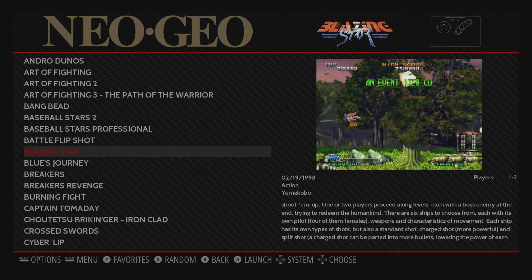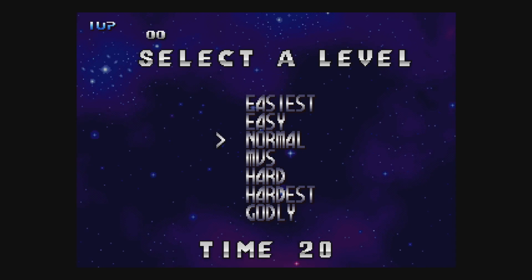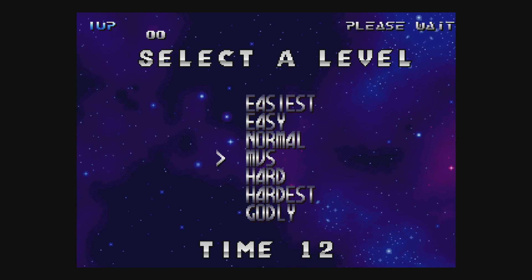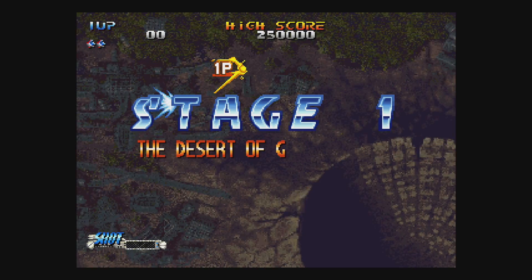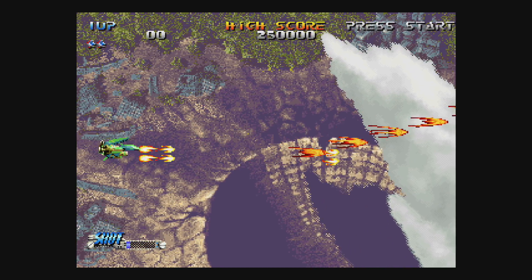Now I'm back at the Emulation Station menu. We're going to go ahead and start Blazing Star, but this time it's going to be starting as an AES game. We can press start and skip the BIOS — no problem at all — and we don't have to insert any coins. I'm going to choose my character. Now we have some options here: we can go to easiest, easy, normal, MVS, hard, hardest, or godly. We're just going to go to MVS. And we're now playing Blazing Star like it's running on an AES system.